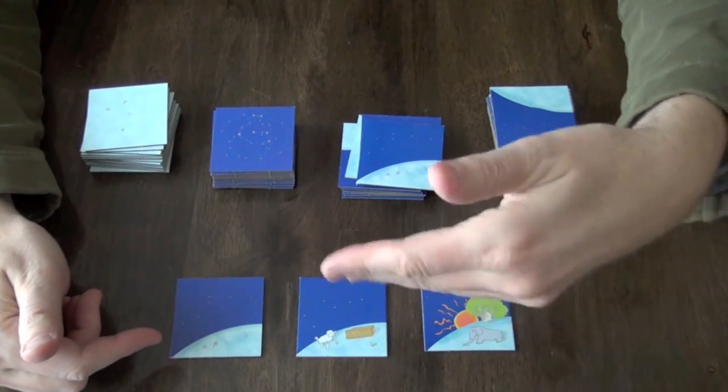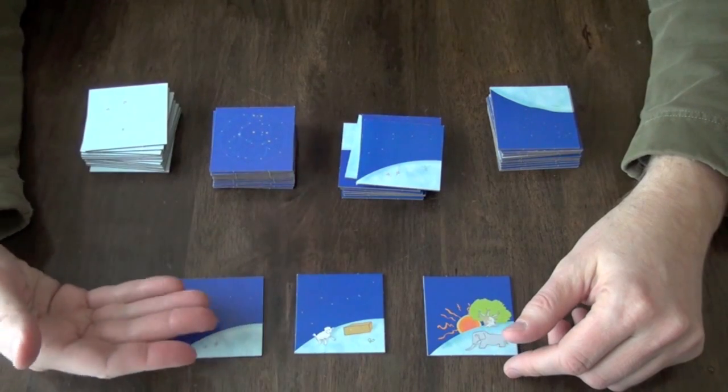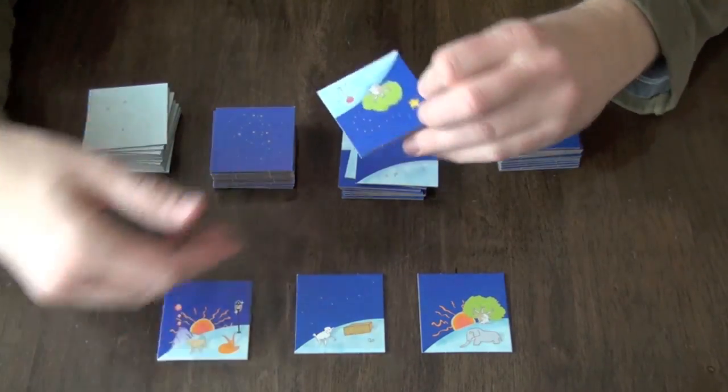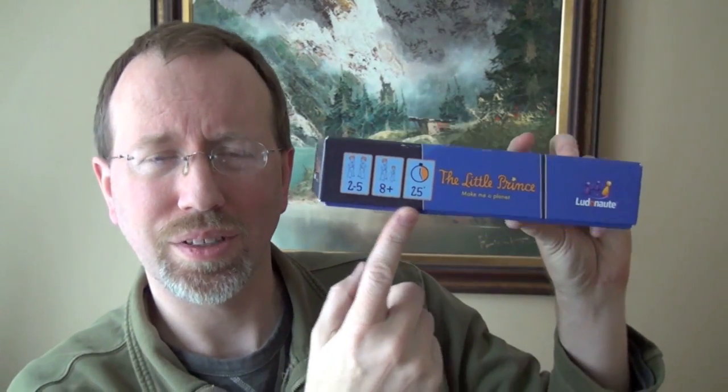The second player will choose one of these tiles — they can even choose the face-down one without looking at it and add it to their planet, or take one of the face-up ones. So is this something you want, or something you don't really want but want them to think they want? That's the two-player game. In the three-player game, all tiles are face up. With four players you have four tiles, with five you have five. The interesting thing about The Little Prince is its age rating is eight and up. The gameplay is super simple: you draw tiles, pick one, pick other people to take one. You just do stuff and you'll end up with a planet of 16 tiles.